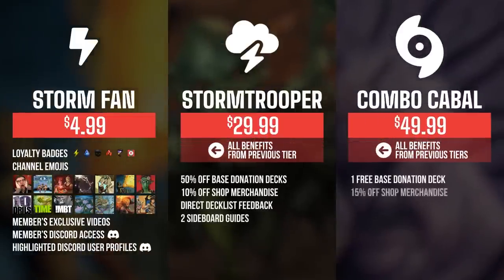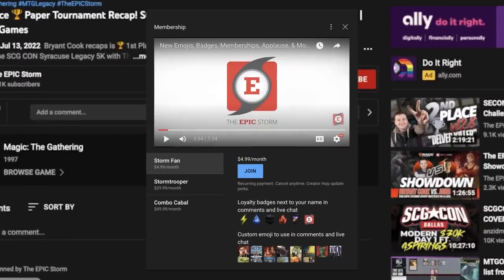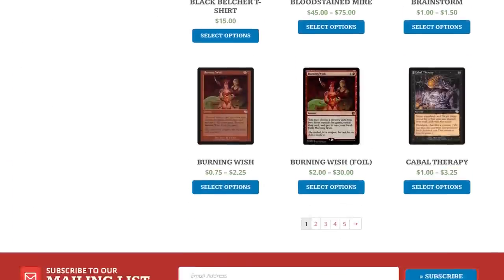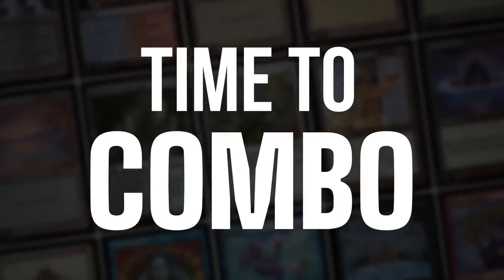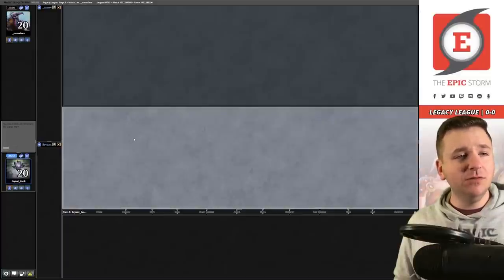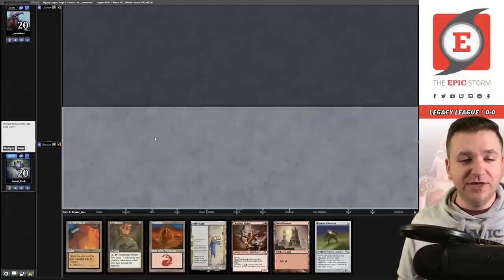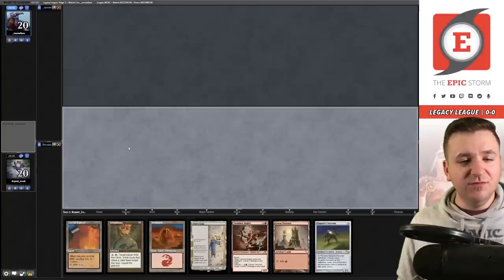As you increase membership tiers there are rewards like shop discounts, sideboard guides, early access to videos, and even free donation decks. We also have the epicsform.com shop and donation decks. Alright, let's play some Magic — match number one with Painter Combo, on the play. We have turn-one Painter, turn-two Grindstone, but the deck doesn't really have ways to accelerate except Simian Spirit Guide. I think I'm supposed to play it slow.